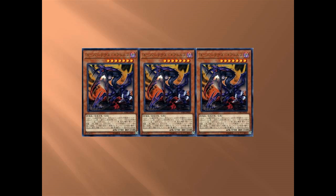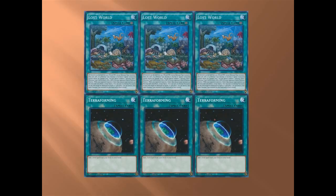Now to move on — the reason I call this a Normal Dinos deck is Lost World. Obviously you run three Terraformings with it, but Lost World is your main protection. Your goal is to get something out on the board and protect it. The biggest thing about this card: once you have it out, always have a token out — it's protection. One of the biggest combos I've always used is: have Lost World, Oviraptor, play Lost World, then with Overtex you give them a token, then destroy the token by sending a Baby Dinosaur to the graveyard.